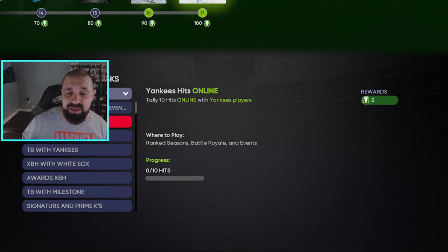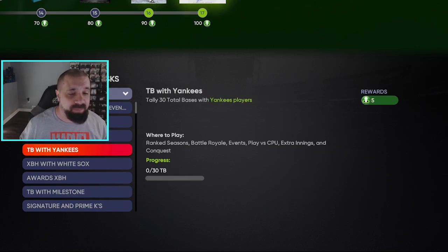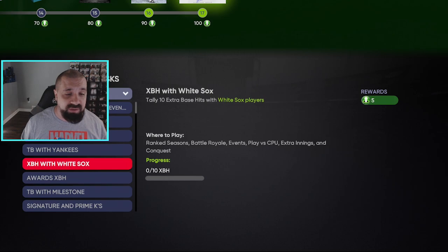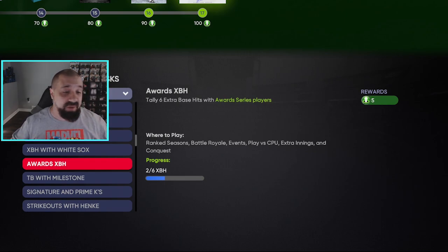Online, if you get 10 hits with Yankees players, that's five tokens. Strikeouts with White Sox players online — five tokens. Total bases with Yankees players — this one is not online specific, it's anywhere — 30 total bases with Yankees players is five tokens, so you can load up an all-Yankees roster and jump into a nine-inning game or play conquest. Extra base hits with White Sox players — 10 of those gets you five tokens.